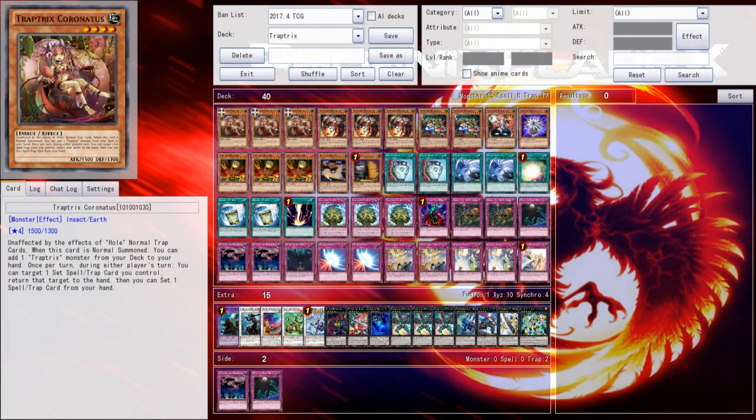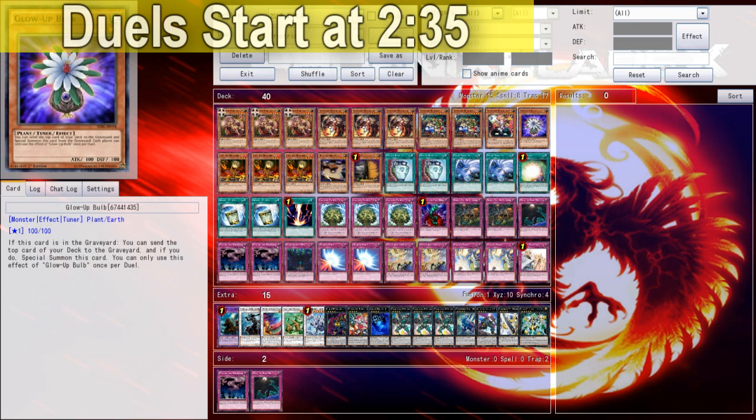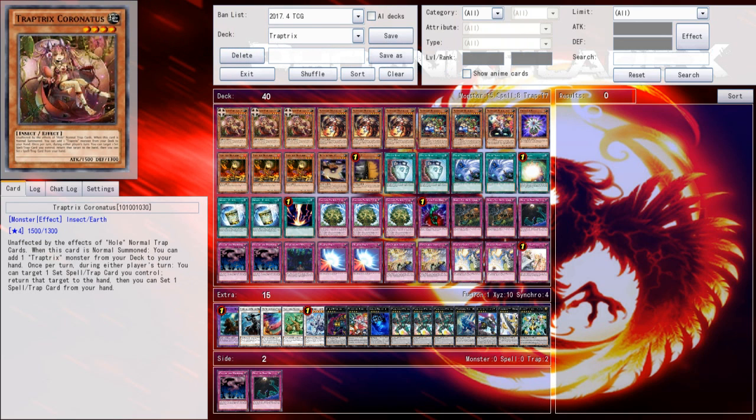Hey, what's up guys? Phoenix here, and this video is giving me another Yu-Gi-Oh Pro duel video. A new Trap Trix monster has been spoiled and put onto Yu-Gi-Oh Pro. It's being released in Code of the Duelist. I've already done a review on it — I think the card is very good for what it is, but I think it could have definitely been better in terms of its effect structuring.